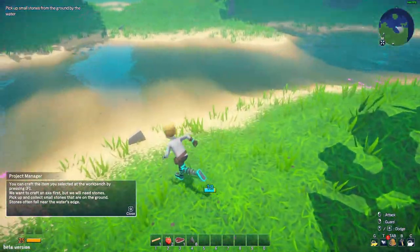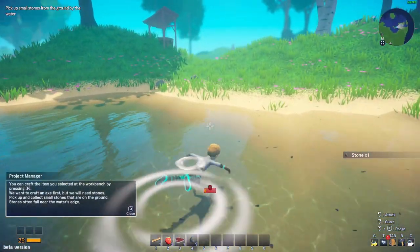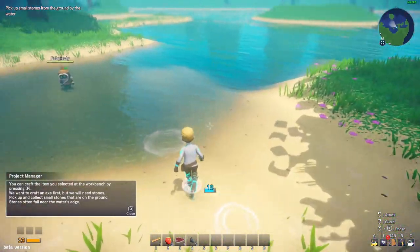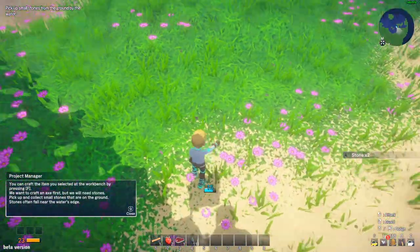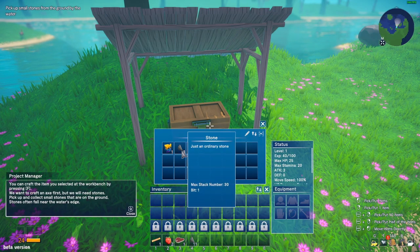Let's grab some wood now. Oh what is that? We can swim as well - oh I'm taking damage! Because I had no stamina and then you're supposed to sink, but the animation is not there.